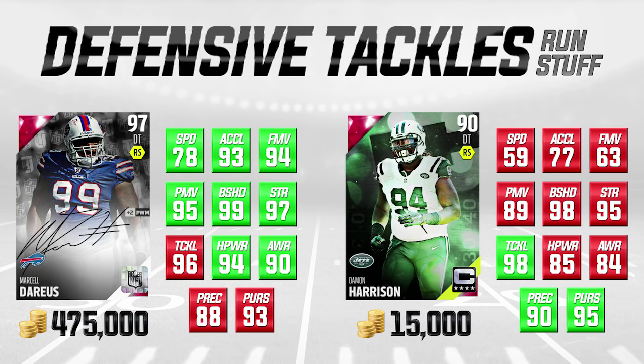The guy on the right is Damon Harrison, going for 15,000 coins - a Team Captain card at 90 overall - and we're comparing him to Marcel Darius, the signature card going for 475,000 coins. Marcel Darius is a much better player in terms of getting after the quarterback, no question about that. Harrison is almost like a rock in the middle of your defensive line - his pass rushing moves are not good, and with 59 speed and 77 acceleration that's terrible. But he's an absolute monster against the run, which is important for third and short and fourth and short situations.